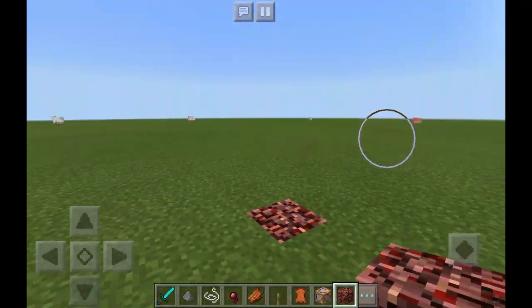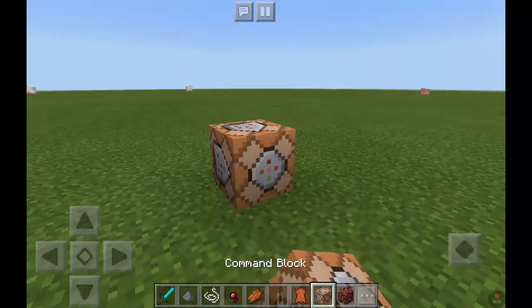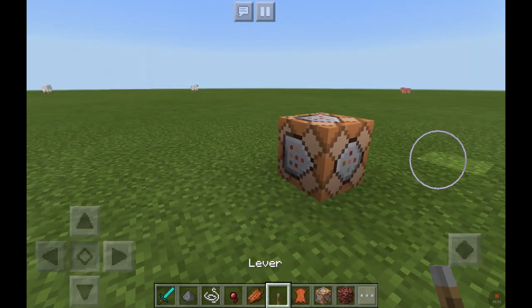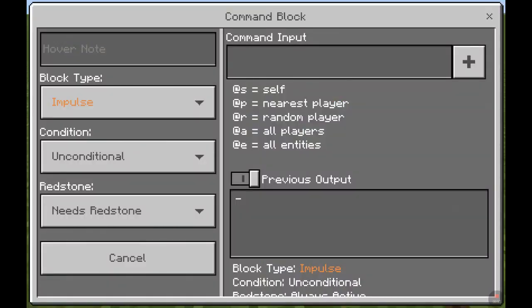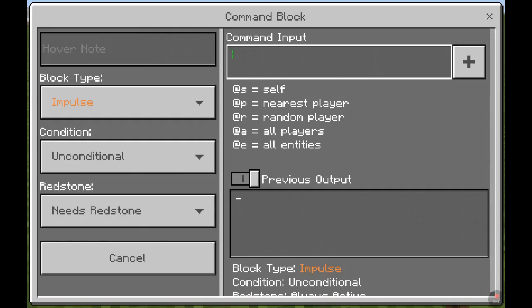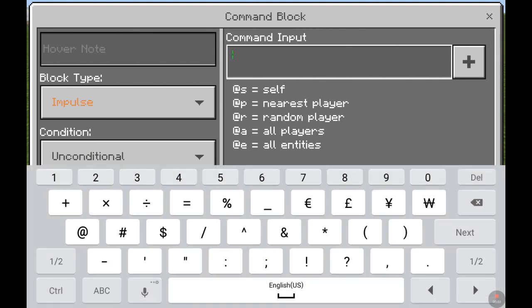What you need to do is actually put netherrack, so that the fire stays forever. You need to put your lever right on top of the command block, or right on the command block, like that.